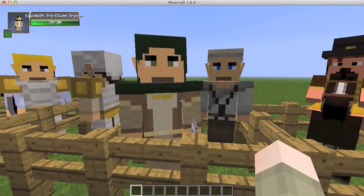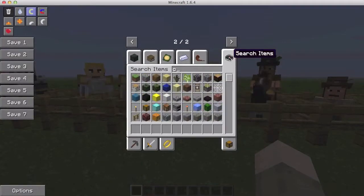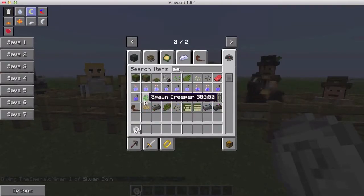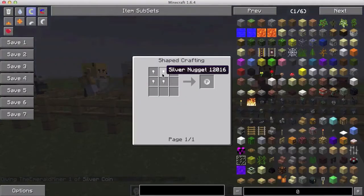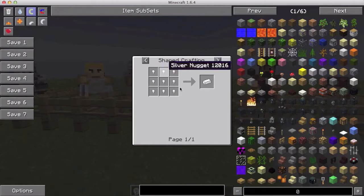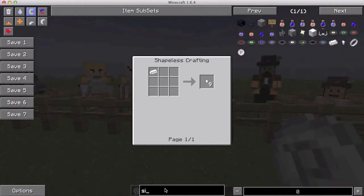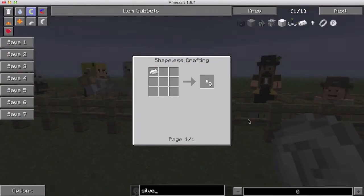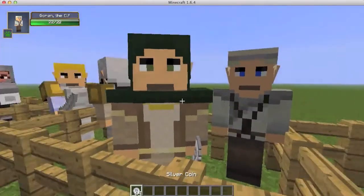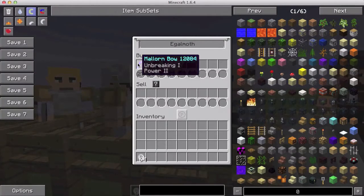With these traders, if you get some coins — coins are crafted with silver nuggets, which you can craft nine of by getting a silver ingot. You can make a silver ingot from silver nuggets, and there is silver ore you can find. So the trader: if we have our silver coins and right-click on him, we can buy stuff. This item is 27 coins, and if we take it, it'll be deducted.